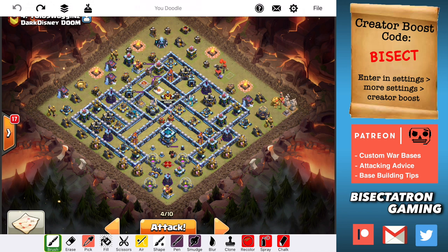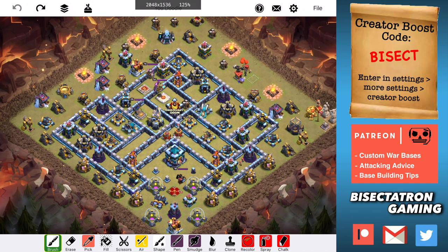This one is going to be a Queen Charge Hog type attack. I'll tell you what I'm thinking about on this base, then we'll do the attack live in the video as we do in these live attack type videos. The first thing I noticed is pretty good Queen Charge value up here. The Eagle is not too hidden away, there's quite a bit of damage but it's manageable. There's also not a lot of air coverage on the top part of the base, which is something to think about.